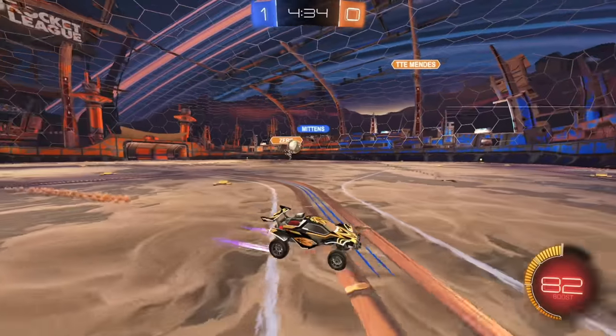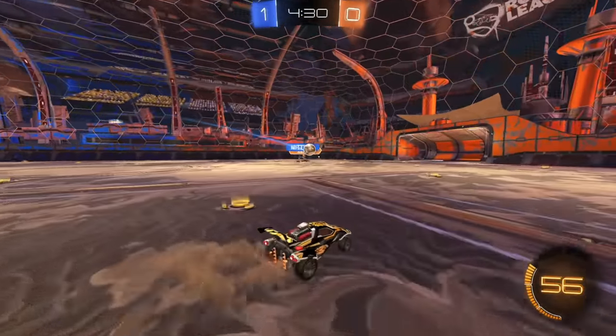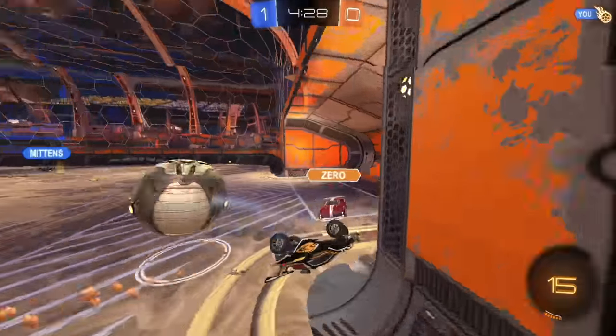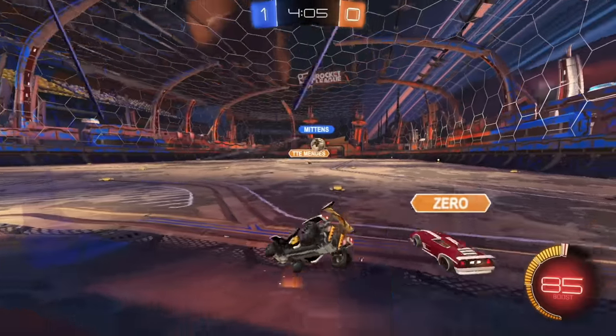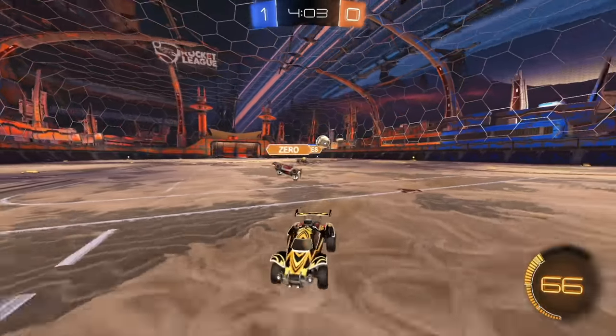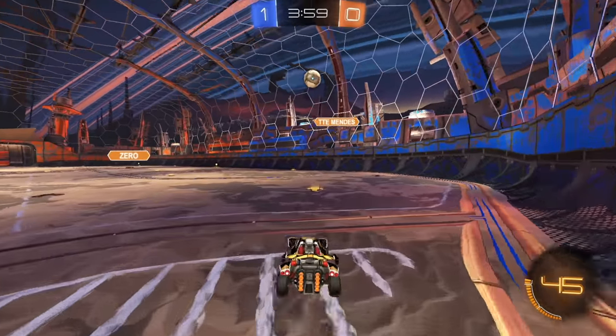We're gonna pass it across — Zero is ready for it though, a bit of a miss. Should be a shot down the field, great pass across. If we're gonna chip it really hard I'll just get behind my teammate. I'm missing it and I gotta avoid the demo as well — I'm not really too threatened about this touch. If he goes, just wait for him to make the touch.